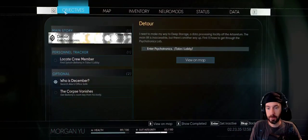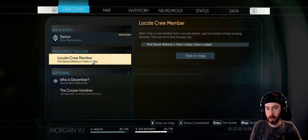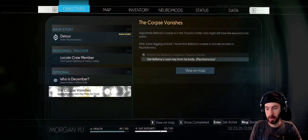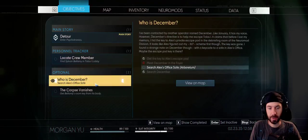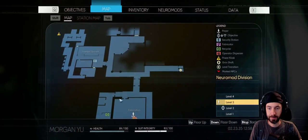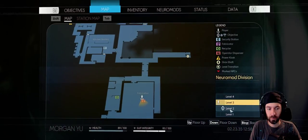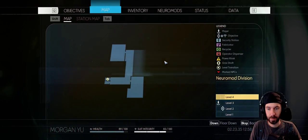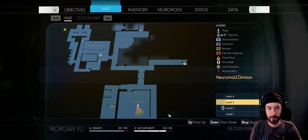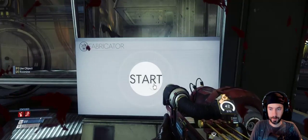Now where are we going? I have to go to Psychotronics eventually. I want to take one more quick look around the Neuromod lab. I need to go back to my office. Let me check over there real quick.